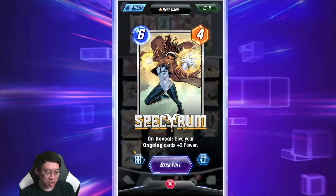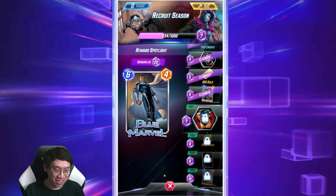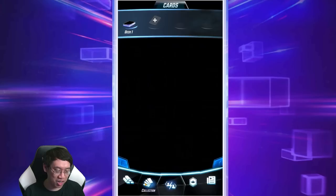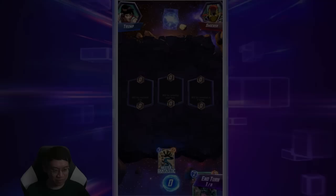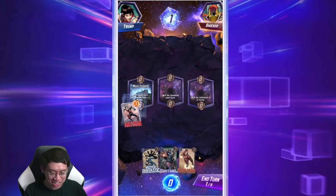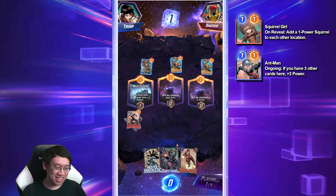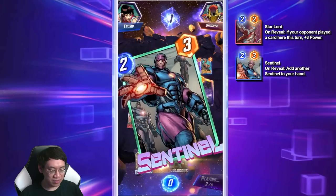Spectrum is a pretty decent card early on when you have a bunch of ongoing cards. I'll toss Quicksilver out for Spectrum, Hawkeye for Nightcrawler. I also unlocked Colossus on the Recruit Season track — he's got an ongoing ability, so I'll toss in Colossus for Star Lord. Now that we're at Iron rank, whoever loses will actually lose a cube — this makes things much more exciting.